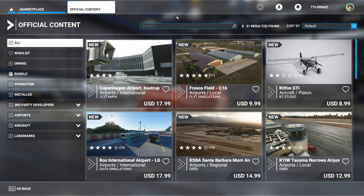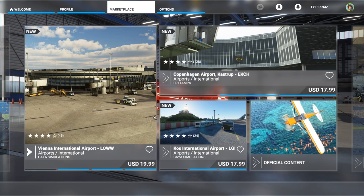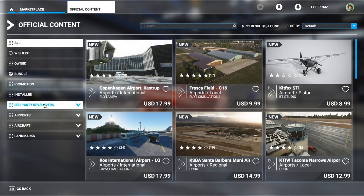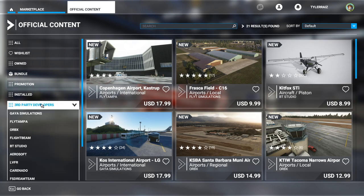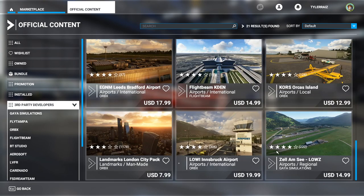So I'll fly over the existing London scenery, see what's missing, and then try and fly over it with the pack. To find it in the marketplace, which has gotten a bit cluttered and isn't organized particularly well, you actually have to click Official Content even though it's a third-party developer. There's a third-party developer area, and at the bottom we see the Landmarks London City Pack.